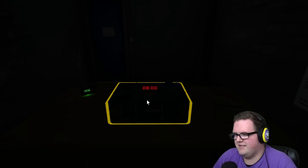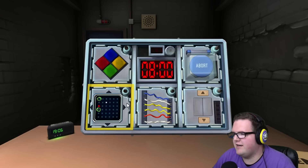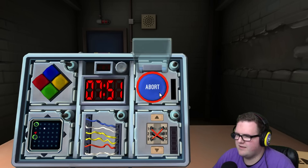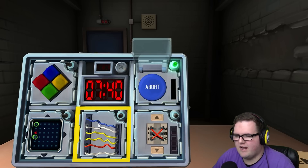Alright, let's do this! We've got a button — blue — and it says 'Abort.' If the button is blue and says 'Abort,' hold down and refer to releasing. I've got a white strip — release when the countdown timer has a one. Done!